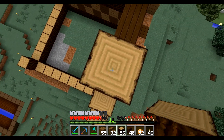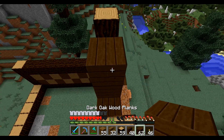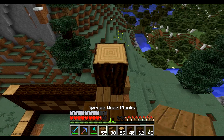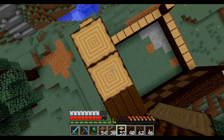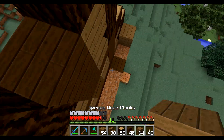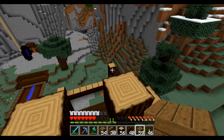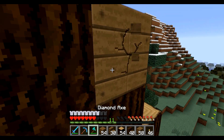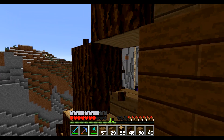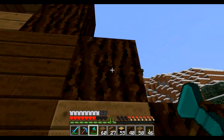One, two, okay. The thing that sucks about building with different woods is that you use a lot of different materials. I should have built this up like this — take this out, take this out, go down a little bit, and we can build our little thing right there. Right here we are going to put our stairs like that, and that is basically the front of the house done. The only difference is there's no glowstone.